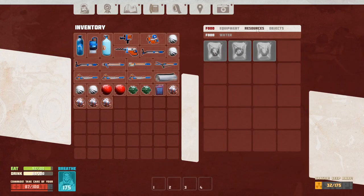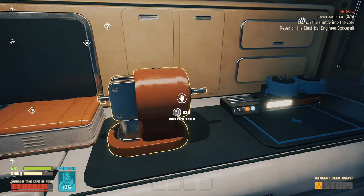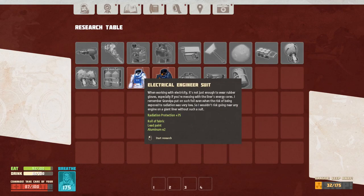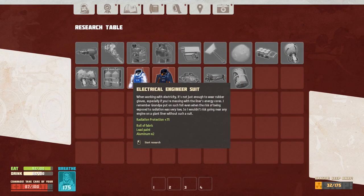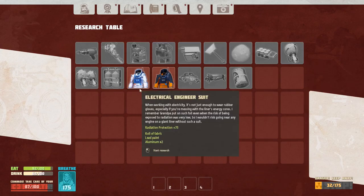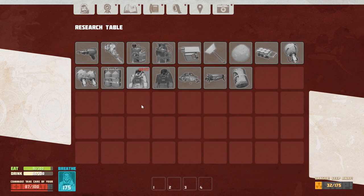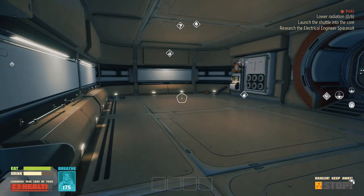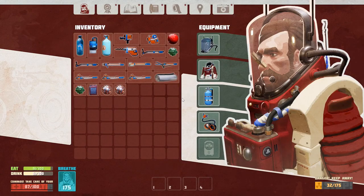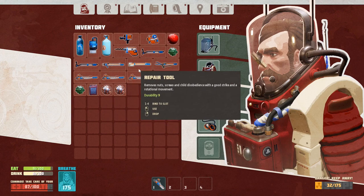Give me another roll of fabric please. I think that's all I needed. So I needed the electrical engineer suit — research the electrical engineer. One minute wait — I know what I can do for a minute, I can re-equip my hotbar.